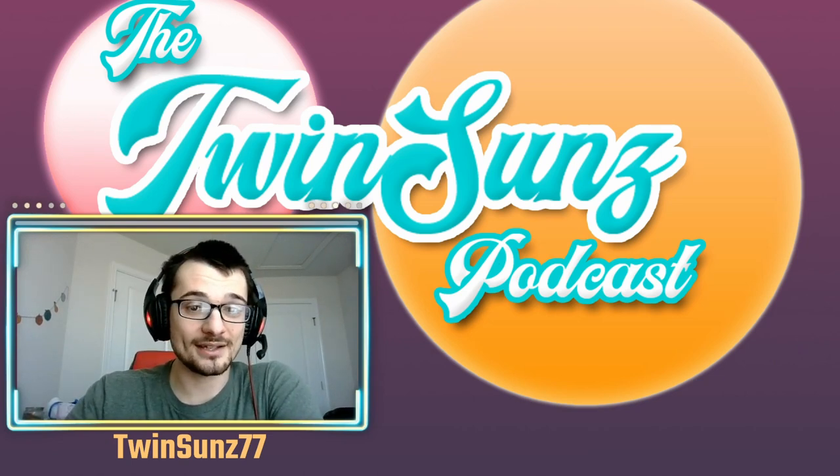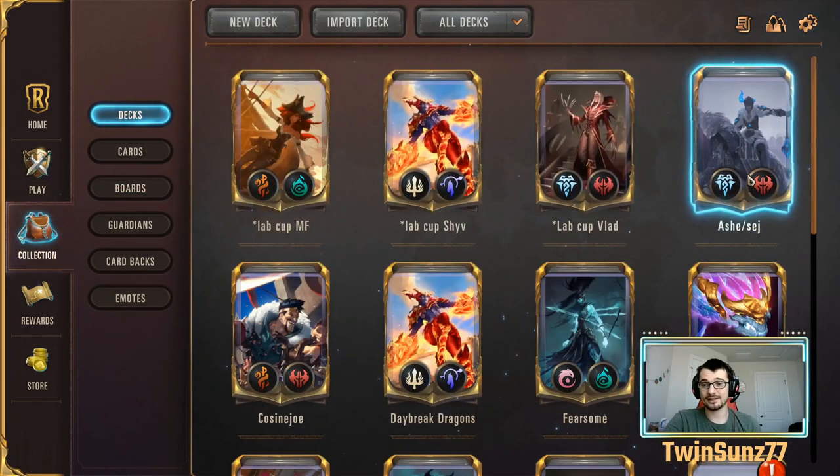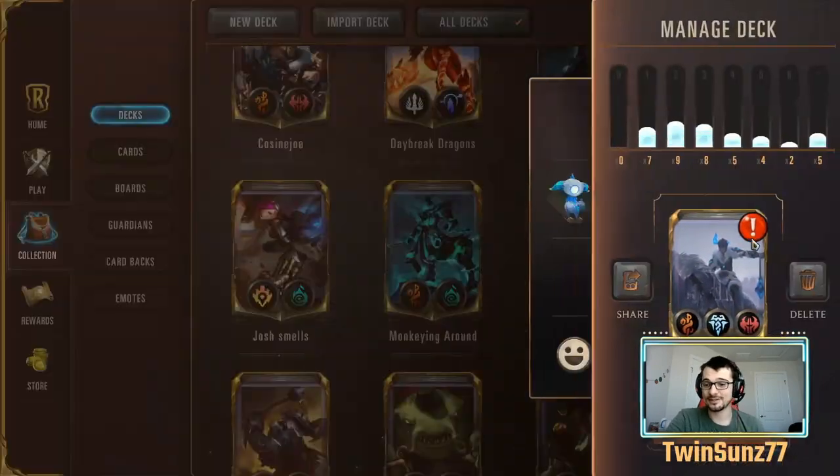Make sure to like and subscribe and comment below to help the algorithm get our video out there. As you can see, I just finished this gauntlet so I now have five prime glories, giving me a chance at the last chance gauntlet if I don't make top 700 in masters. We have a couple videos and podcast episodes about the seasonal tournament, but for now let's go back to the collection and talk about the singleton deck.